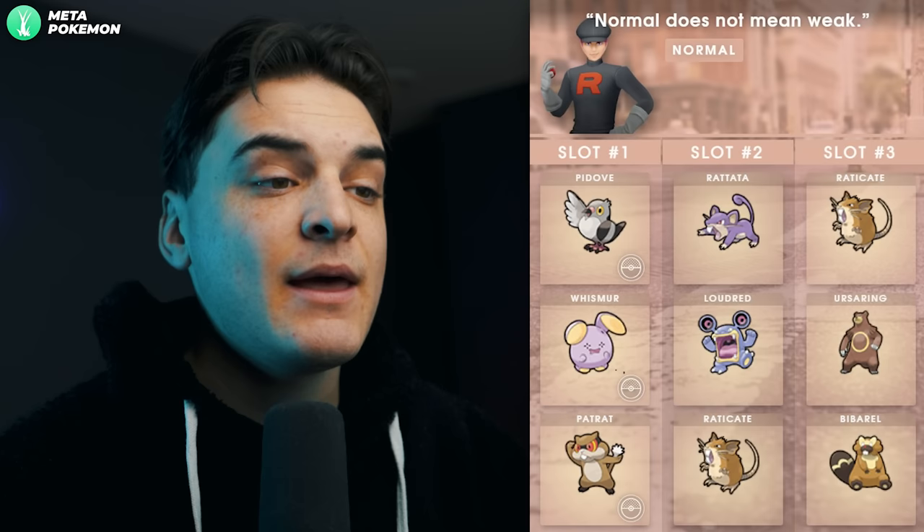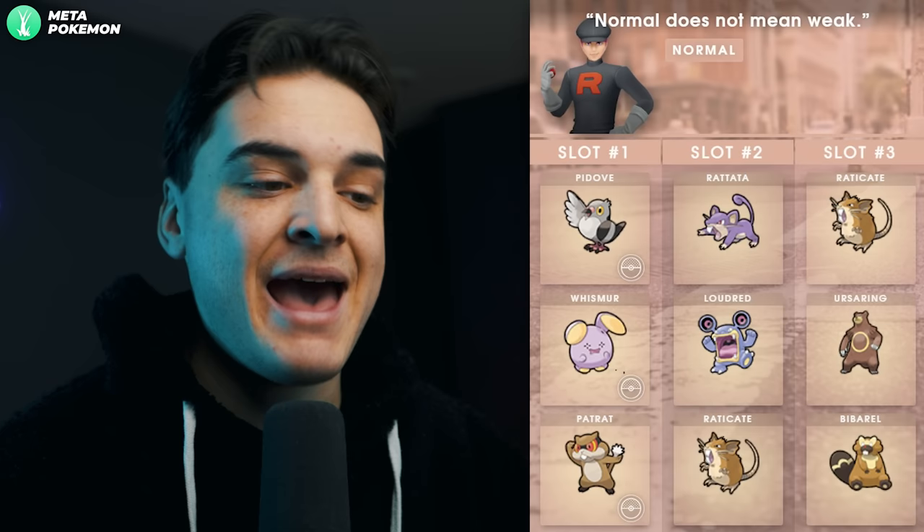The Normal grunt says 'Normal does not mean weak' and it's a male grunt. This can get you either a Pidove, a Whismur, or a Patrat. None of those are really meta-relevant, but there is a reason you want to do this grunt — we'll cover that at the end.